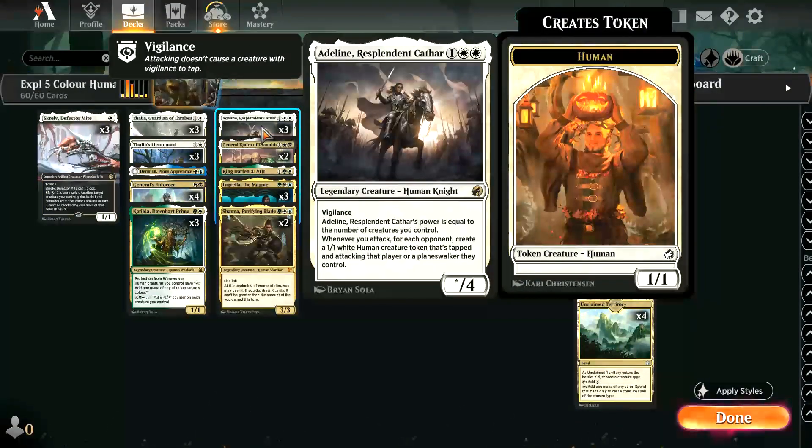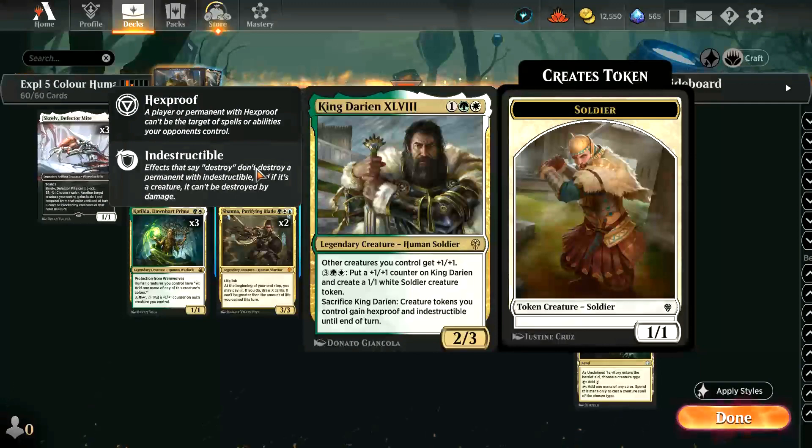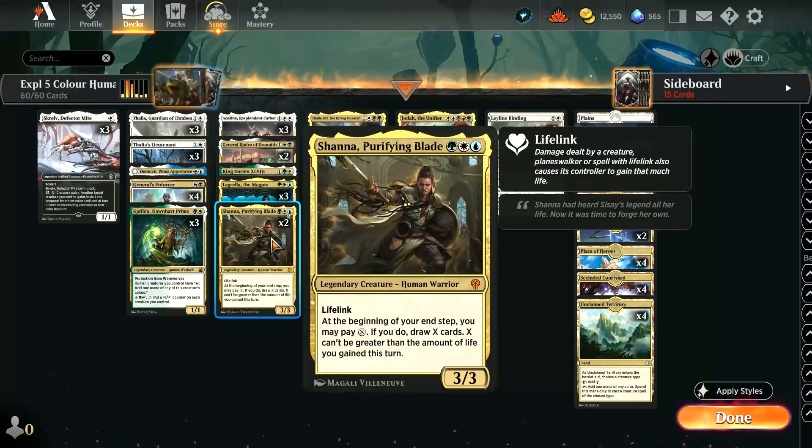Three copies of Catilda, which turns all of your humans into mana dorks, and in long grindy games you could use its ability as a mana sink to grow all of your creatures. Three copies of Adeline Resplendent Cathar, which we've seen before in the mono-white humans list. General Kudro of Drannith, which is a human lord. King Darien the 48th, which does a similar effect — grows all your other creatures. Three copies of Lagrella the Magpie, which can exile a creature that the opponent controls, but you can also exile one of your own at the same time and potentially bring it back later with two +1/+1 counters on it. Shanna Purifying Blade, which is a 3/3 with lifelink that lets you draw cards equal to the amount of life you gained if you pay X at the end of your turn.